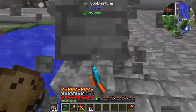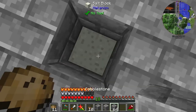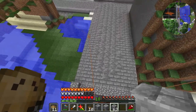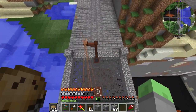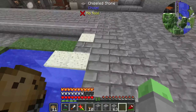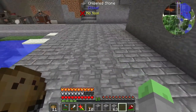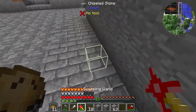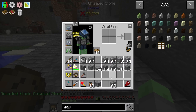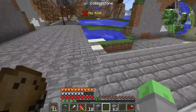We can get rid of these blocks right here because they were just there as a palette for using my swapping wand, working with different blocks to see which ones work. I might want to switch out these other side blocks - the other side blocks are actually stone instead of cobblestone. Things are looking very nice here.